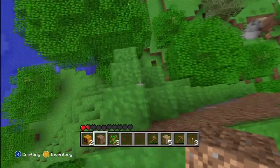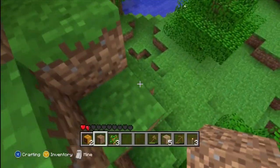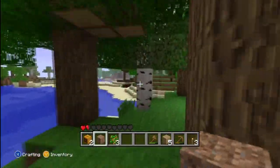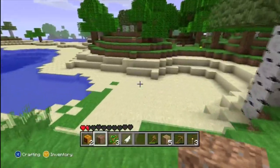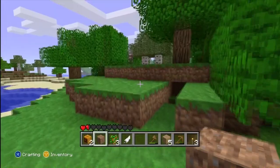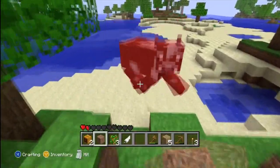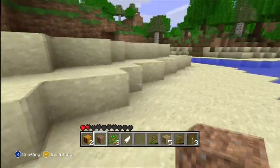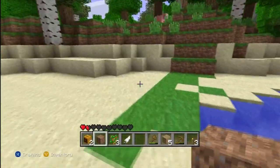We're going to go out right now, look for some food, and maybe explore the land a little bit around our house. Eventually I'm going to have to build a stairway down here because it's kind of hard to get up and down easily — something to think about for the next episode. There's a cow up here — let me go kill it and get some meat and maybe some leather.